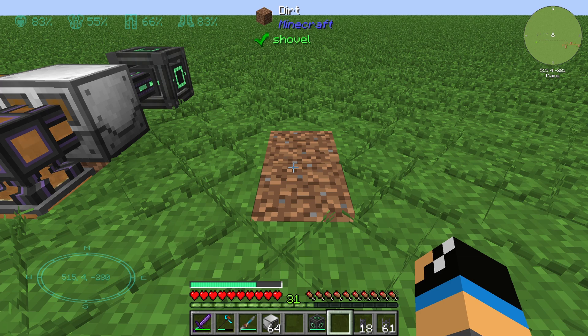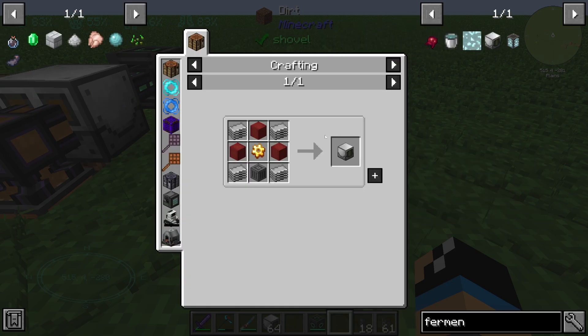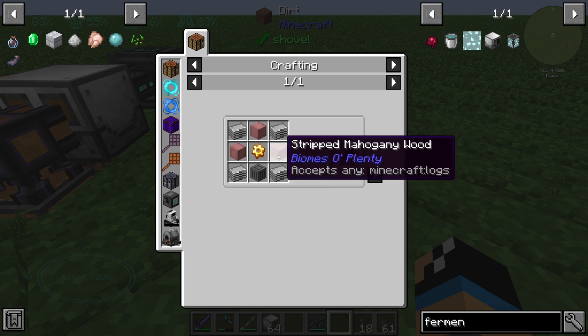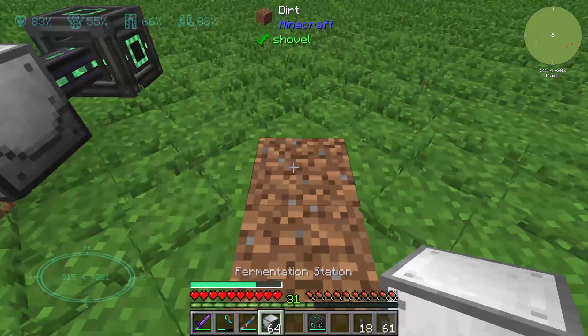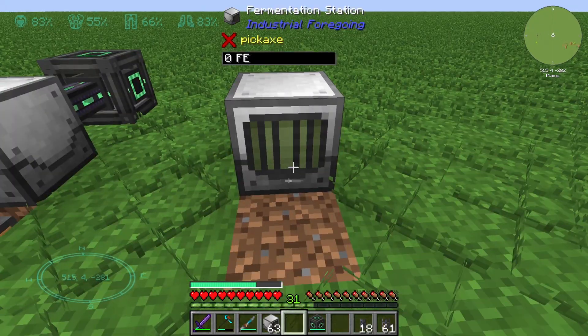Hello guys and welcome back to a new Industrial Foregoing tutorial. In this episode we will take a further look at the fermentation station. The fermentation station is crafted with four plastic, one simple machine frame, three wood locks, and one gold gear. It is part of the ore processing in Industrial Foregoing.